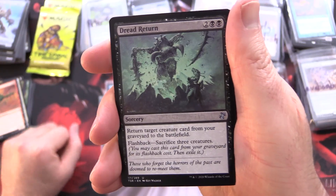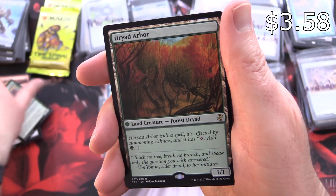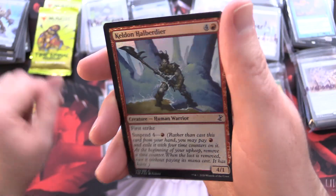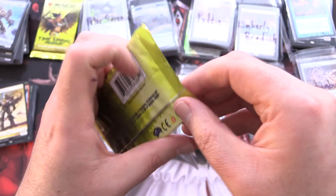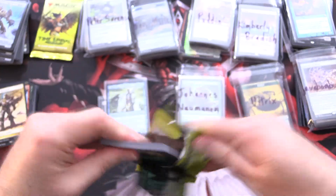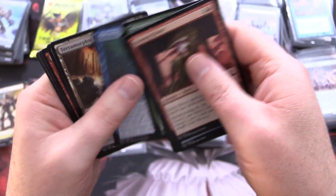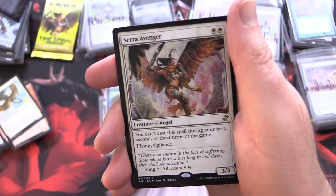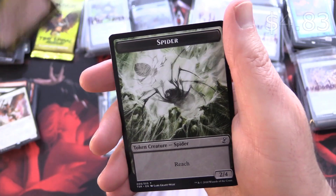On to our next one: Dread Return, Hench-Fiend of Ukor, Spore Thalid, and Dryad Arbor — not too bad. Dovin's Veto, Foil Keldon Halberdier, and a Soldier. We are on to the final two packs — can we get something even more awesome in the close? We have Firemore Kavu, Avian Mind Sensor, Dreadship Reef, and Seer's Avenger — that's a pretty nice pull. Rakdos Charm and a Spider.